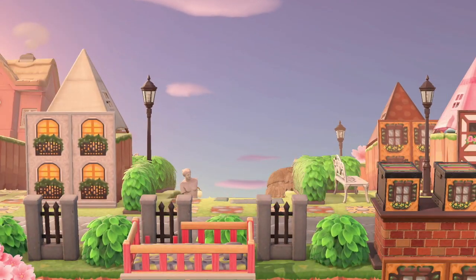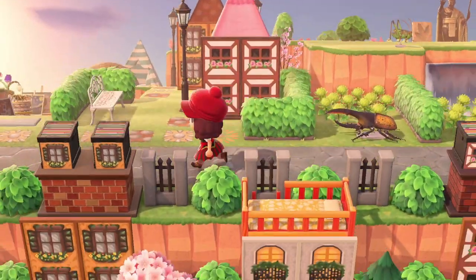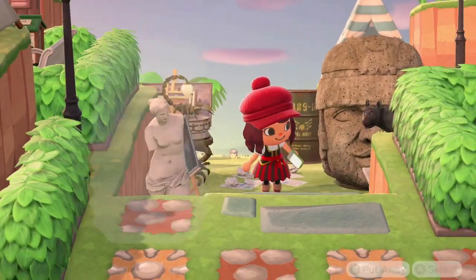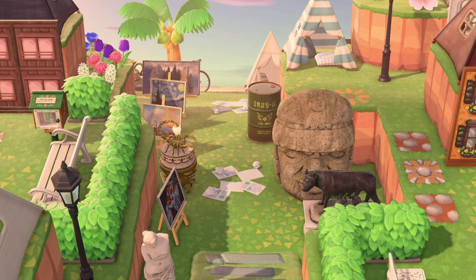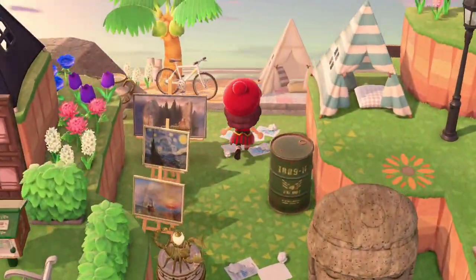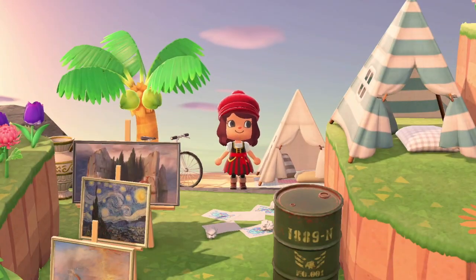Look at the use of the simple panels with the kids' tents here — doesn't that look so good? The creator of this island used some of the art that Redd sells as decor, and look at the scattered papers. I love it.